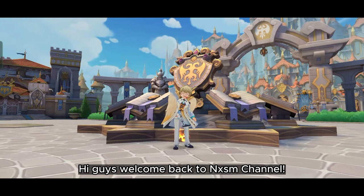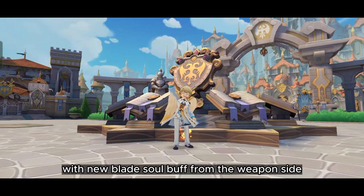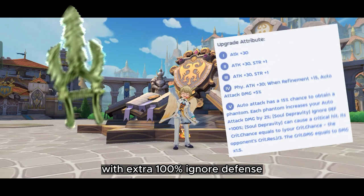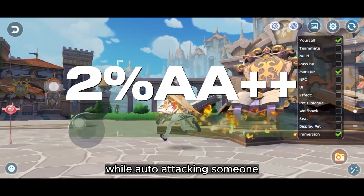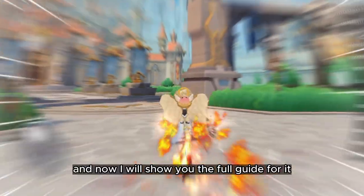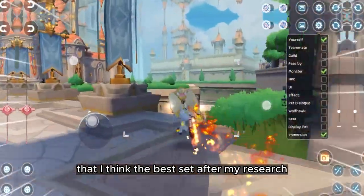Hi guys, welcome back to the XM channel. Today I'm really excited about the new Blitzel buff from the weapon side as a Sinjur. In the newest tier 5 patch, you can crit the bra with an extra 100% ignore defense, which gives you higher damage for show depravity than before. Not only that, you also get extra auto attacks while auto attacking someone, which gives you higher output. Now I will show you the full guide that I think is the best set after my research.